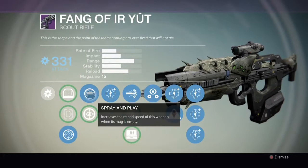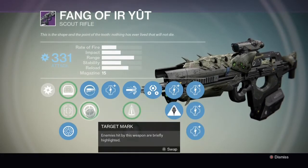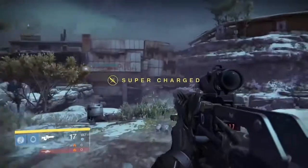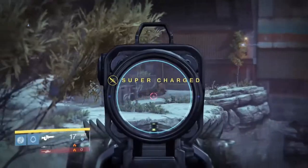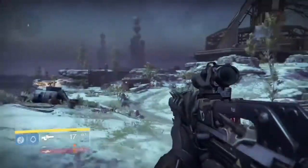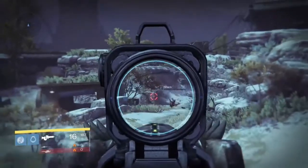So let's get into the perks. Spray and Play — this one increases the reload speed when your magazine is empty. And then you've got Target Mark. I don't think it's that great of a perk; I think they could have done a lot more with it.